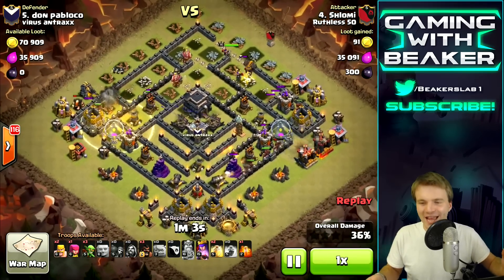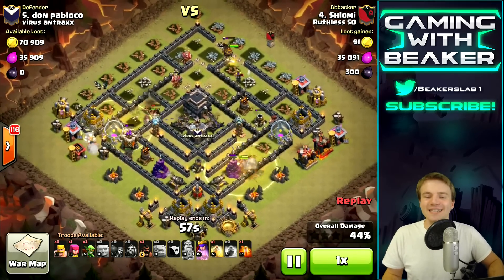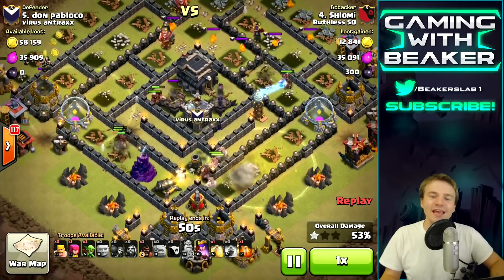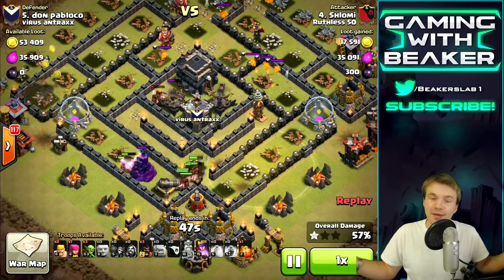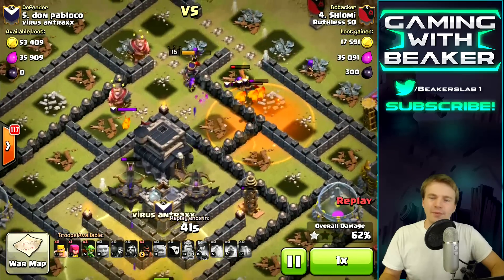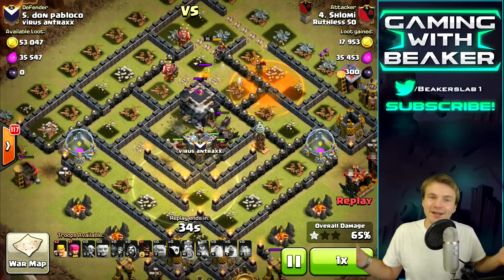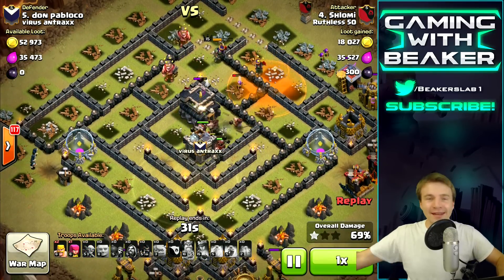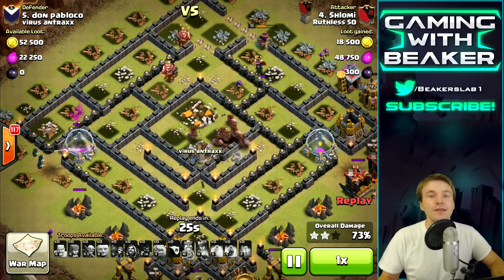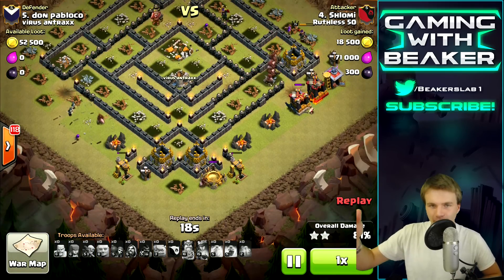He didn't precisely put three hogs on each defense but you don't always need to. This base didn't have very good bomb locations - the bombs were just everywhere on the outside - so he could basically throw the hogs around as long as he kept them in a heal spell. Again we have a little lava pup problem here, but he took care of it - he had a poison spell. The lava hound itself won't do anything to your hogs, but the lava pups can kill your hogs. It's a big problem.